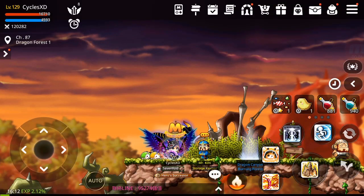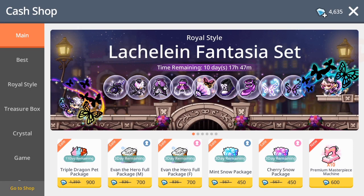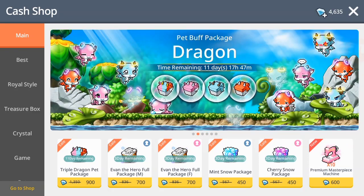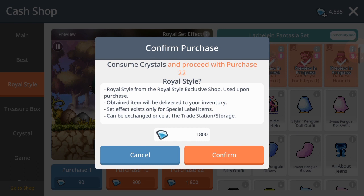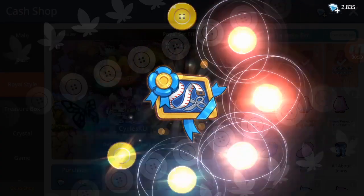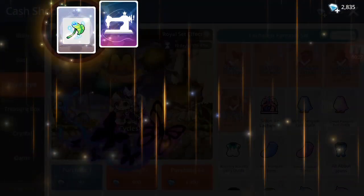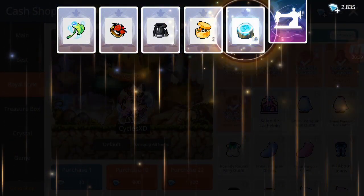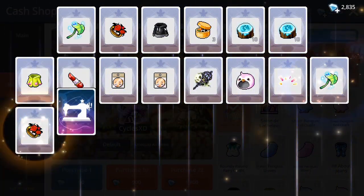Today we're gonna open some royal style packs. I've opened 22 previously and got nothing from them. Let's open up some more — 22 royal style, 1.8k gems. I'm hoping to get a full set from this. Please come on, oh my god — a rip off.